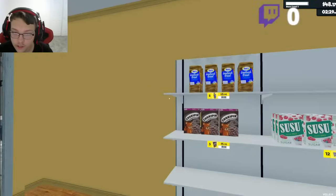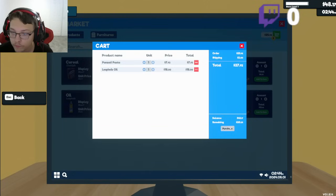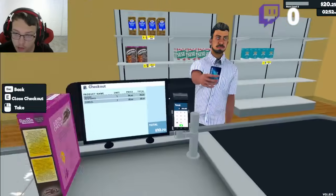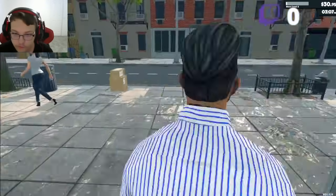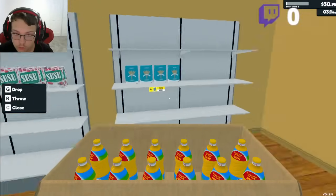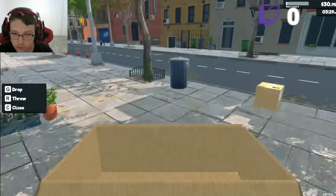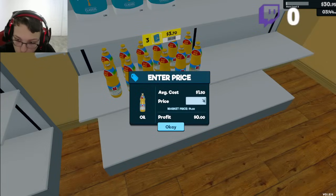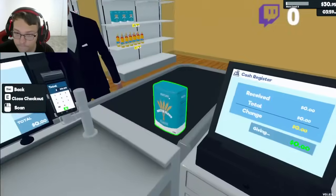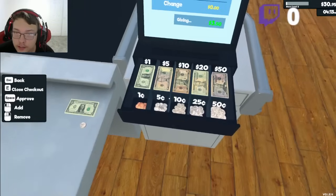We got everything stocked, got the prices set. What else do we need? Pasta and oil. Let me go buy that stuff. This oil — put it right here. Don't buy the oil yet because I haven't put a price. I'm going to do $4.40. $3.70 — $5.50, $6.70.